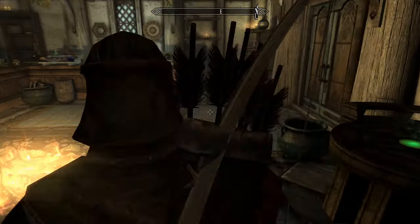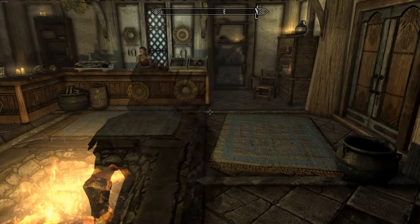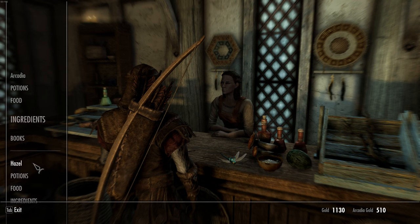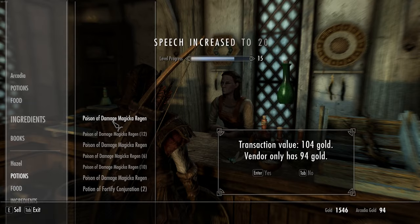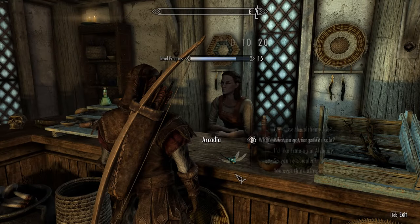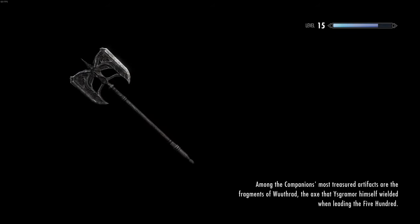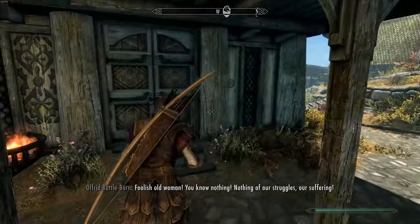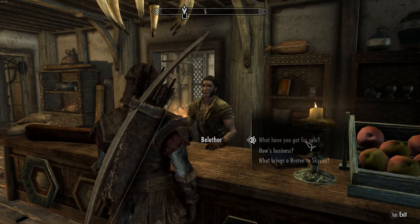Now you'll see we have a bunch of potions to sell for decent money. Sell sell sell at the alchemist here. Then you can jump over to Belethor's - 'I'm sure you'll find what you're looking for, everything has a price' - and sell there too.